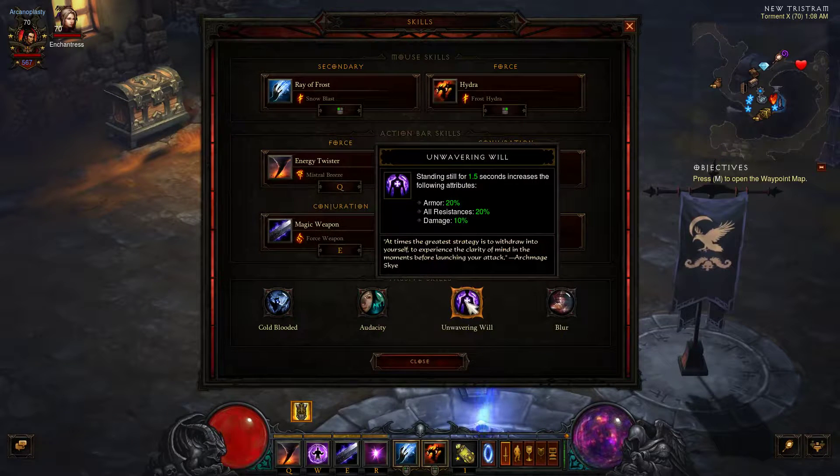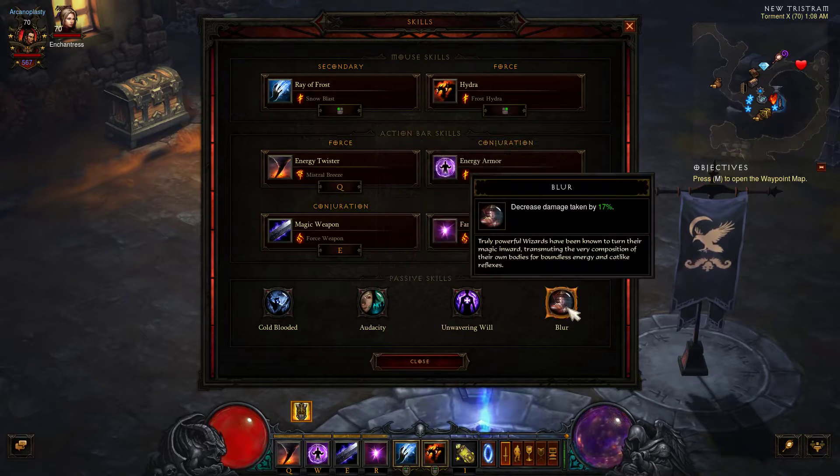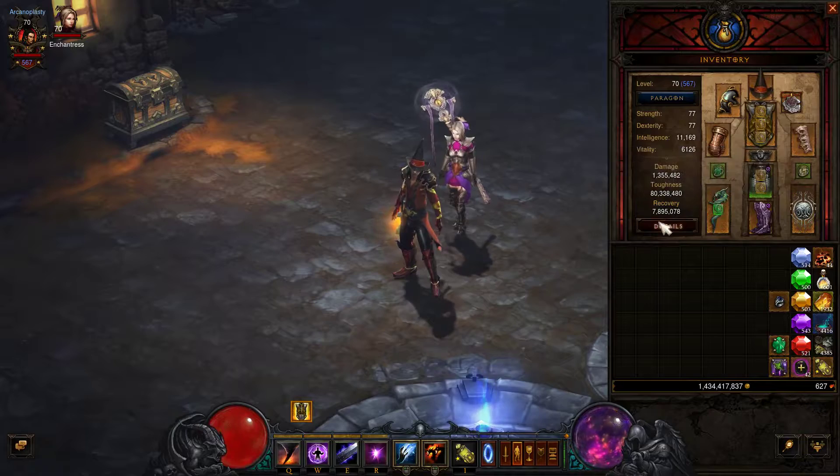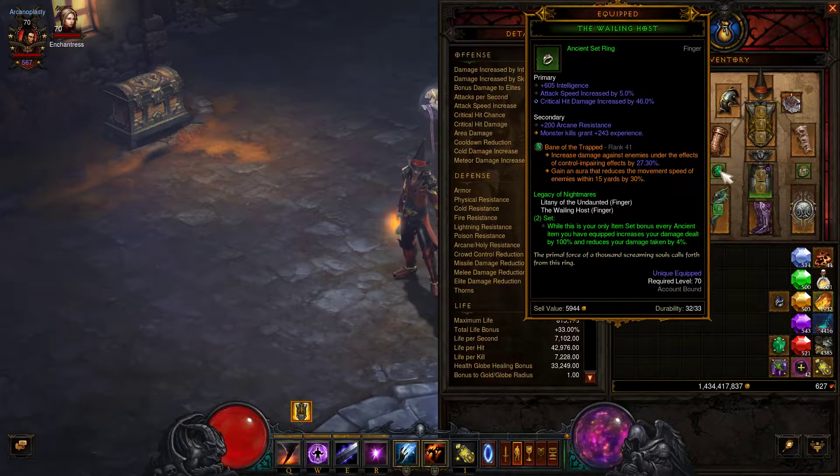My passive skills are Cold-Blooded for increased damage, Audacity for increased damage up close, Unwavering Will for increased damage while channeling for 1.5 seconds or more, and Blur for decreased damage taken overall. For gear, I have the two-piece Legacy of Nightmares — the rings — that's all I have since that's the only way it works. With about 10 pieces total, that's roughly 1000% increased damage along with a 40% decrease in damage taken — a great set.